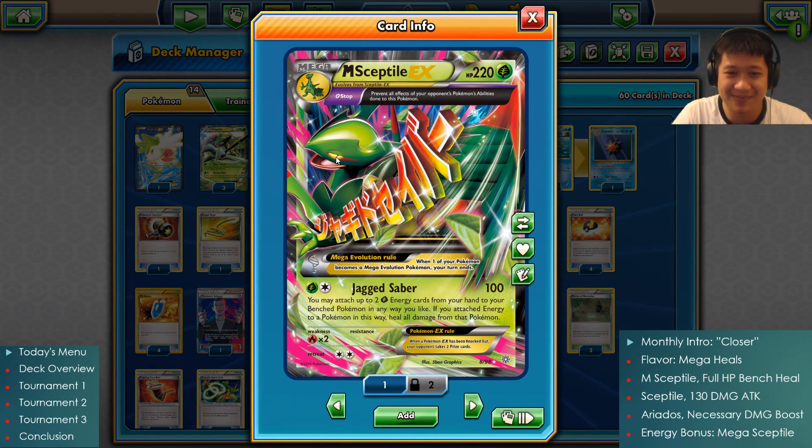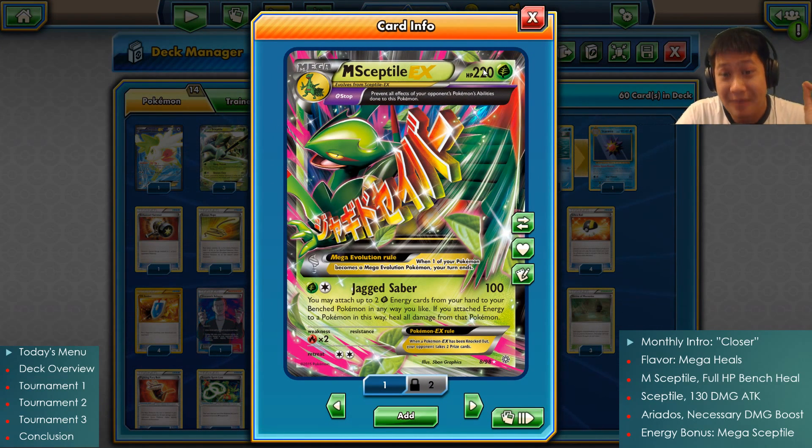Now let's talk about the good doctor, Mega Sceptile, where he actually knows how to help people. Mega Level, 220 HP, prevents all your opponent's Pokemon abilities from affecting this Pokemon. Basically, he's like, oh no, I'm a doctor — if they do something nasty to me, I can take care of myself. It's an ancient trait which you don't see anymore, and we'll never see any more prints of this, but if it's here, you have to appreciate it. It's not gonna be useful every game, but when it shows up, it's a very nice convenience. Now let's talk about the good doctor's attack: Jagged Saber. He helps his bench Pokemon, gives them two extra energies in any way you like, and if they receive that extra energy, they will be fully healed back to full life. No matter how hurt they are, on the brink of death — fully heals them. And you get the extra energy on top of the healing. So you are one good doctor, Mega Sceptile.